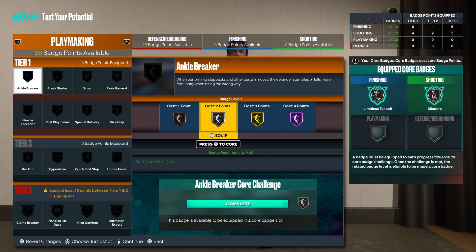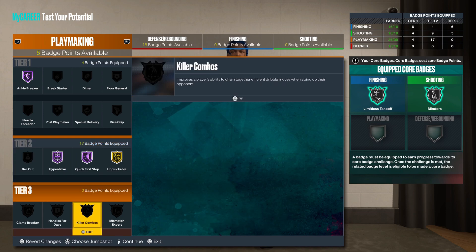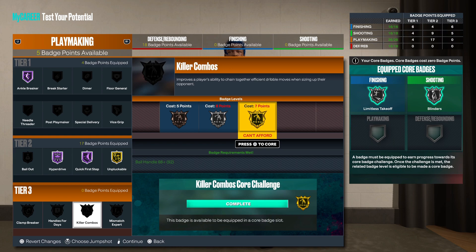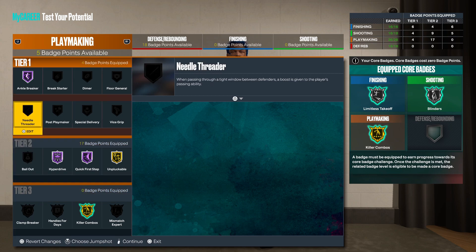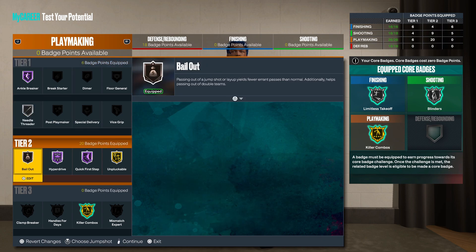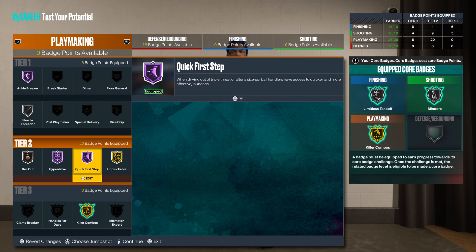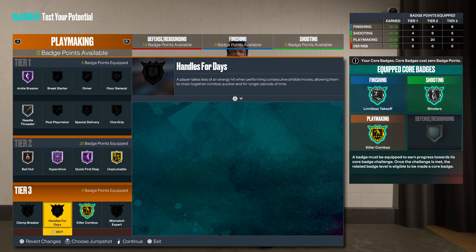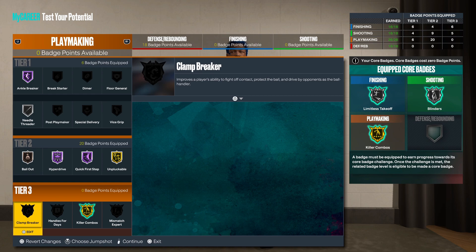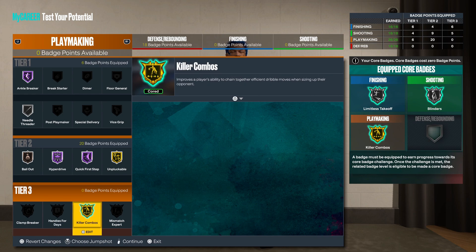For playmaking you want Hall of Fame Ankle Breaker, Hall of Fame Quick First Step, Hall of Fame Hyperdrive, gold Unpluckable, Killer Combos, and Bailout — that's fire right there. With Unpluckable you can really do whatever you want with this build. If you're going with the double playmaking badge core, Clamp Breaker with Killer Combos is going to go crazy because those badges trigger at the same time.